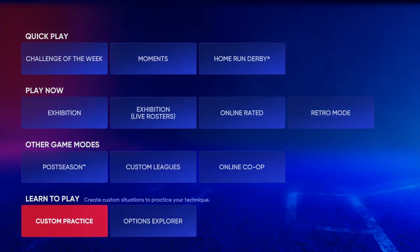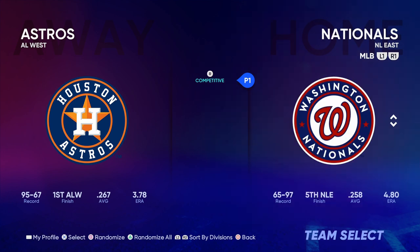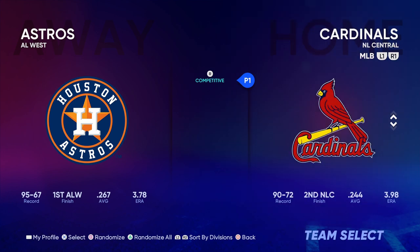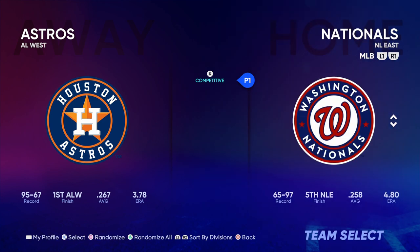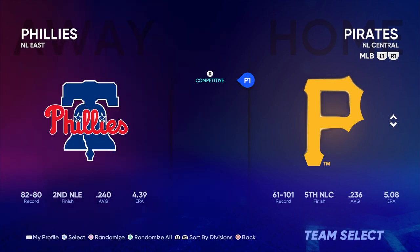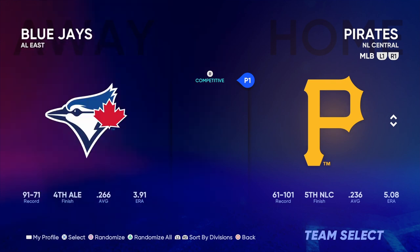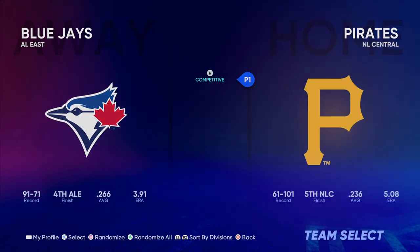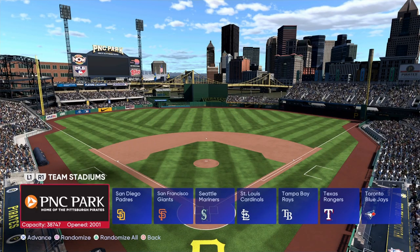The first thing you're gonna wanna do is go to custom practice, then get whatever team you want. I'm gonna pick the Pirates. And then I actually want Toronto to be the team I'm up against, just because I want Vladi to bat. So you pick your team, pick the field — I'm gonna pick this field, so there's a short PNC Park.